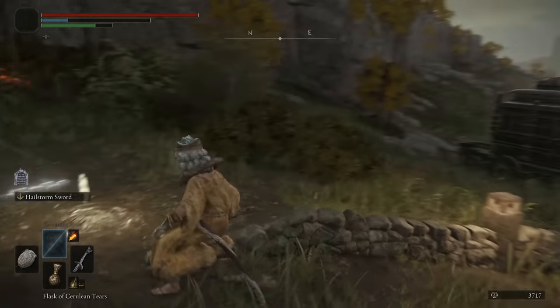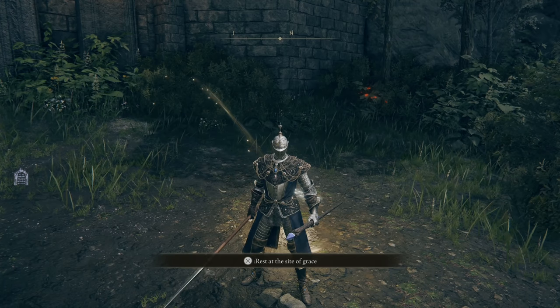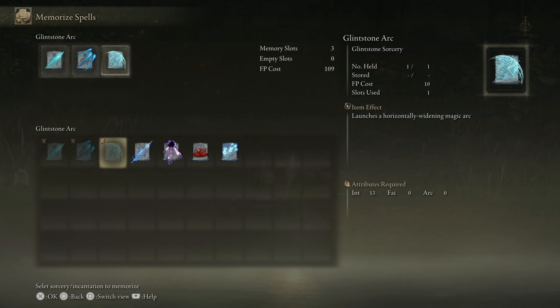That wraps up incantations — let's take a look at some sorceries. We have seven sorcery spells to look at. Similar to how pyromancies and miracles are all grouped under incantations, we now have regular sorceries, dark sorceries, and blood magic all grouped under sorceries. The first three are Glintstone Pebble, Glintstone Stars, and Glintstone Arc.